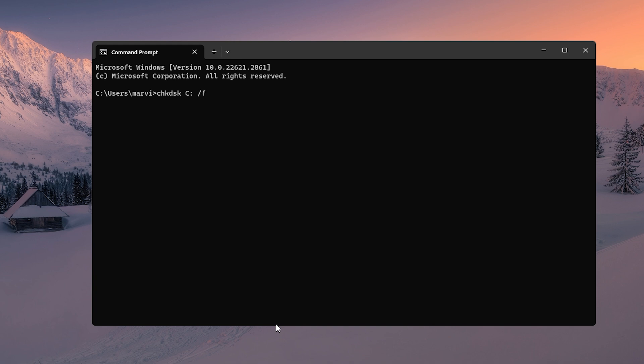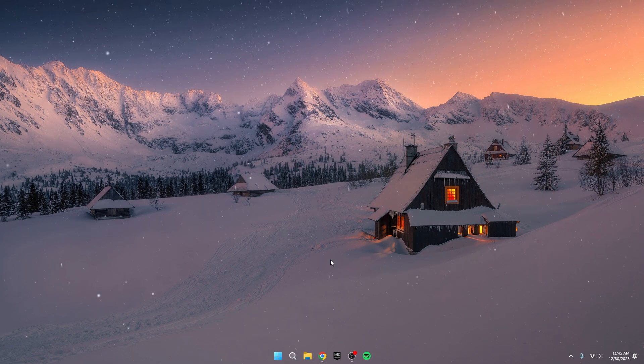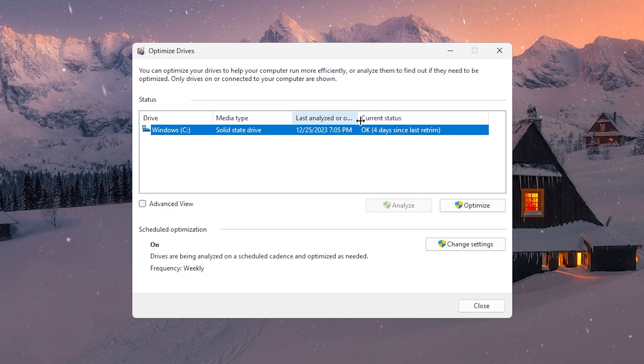After it's done, just restart your PC before moving on to the next steps. Now that your disk is all good, let's tackle Step 2: Disk Defragmentation. This process helps clear out unused data, freeing up space and optimizing the way data is stored. Search for Defragment and Optimize Drives. If you're using a solid-state drive or SSD, defragmentation isn't for you. Instead, click on Optimize.